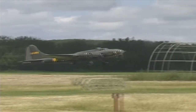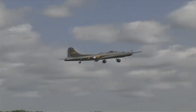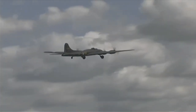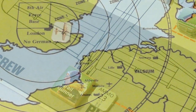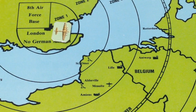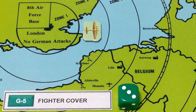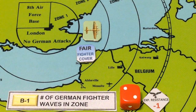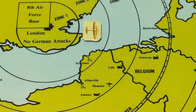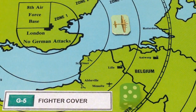At 0800 hours, Diamond Lucy takes off headed for Holland as part of the Low Squadron — the squadron that is most likely to encounter enemy fighters during the mission. For most of the crew members, the last mission was their first, and this one can't be any worse, so they believed. Diamond Lucy enters zone 2 quickly. Fighter cover is fair. No German fighters are encountered in zone 2, so our bomber continues into zone 3, where fighter cover is good.